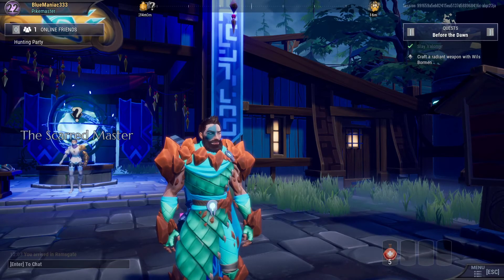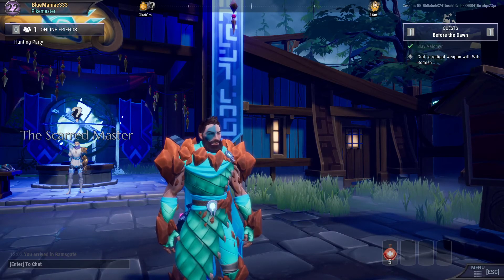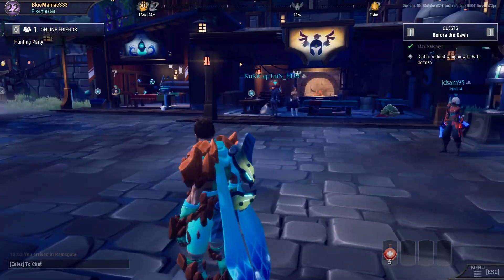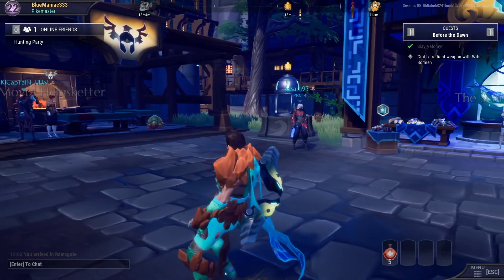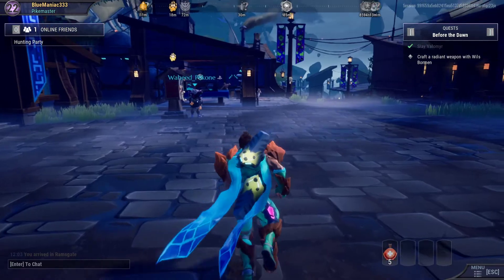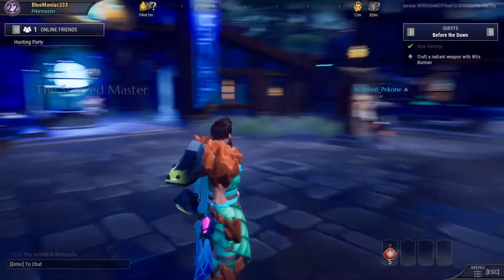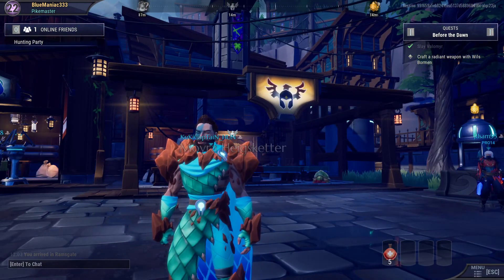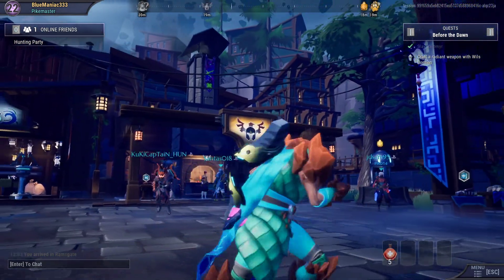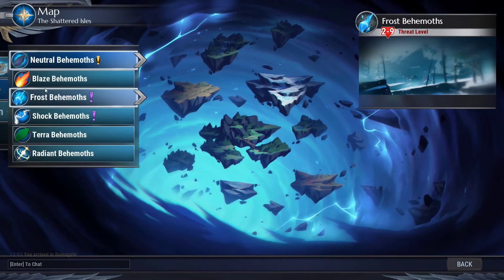Hello everybody and welcome back to another video. Today we're playing Dauntless on my own. I'm going to be testing out the new gauntlets — the electric ones — because I'm going to level up my k-wrap armor. I already have a pretty strong nature armor, but I still need to craft two pieces: the boots and the helmet. They look pretty awesome, and afterwards we'll go for some shock orbs to level up these gauntlets.